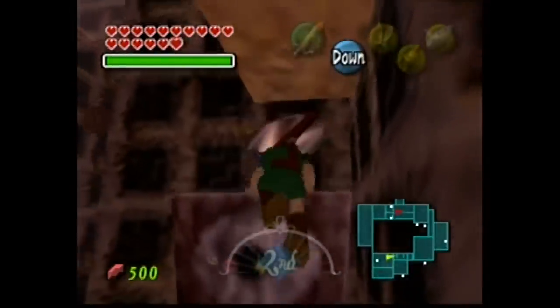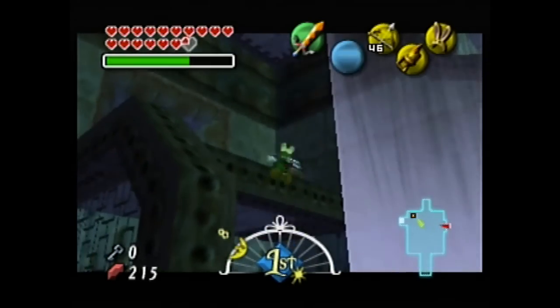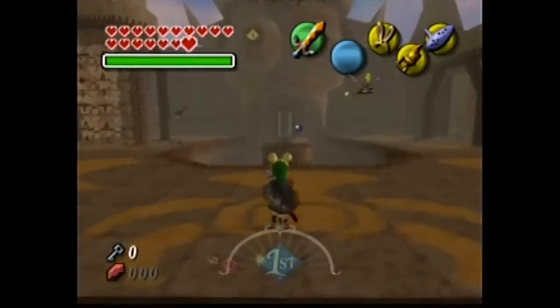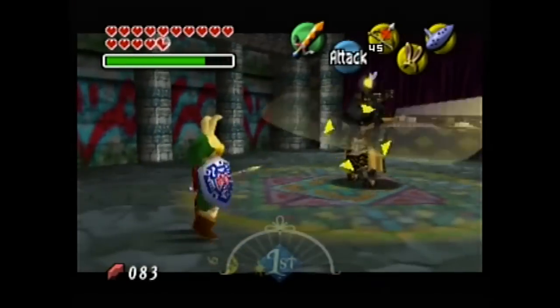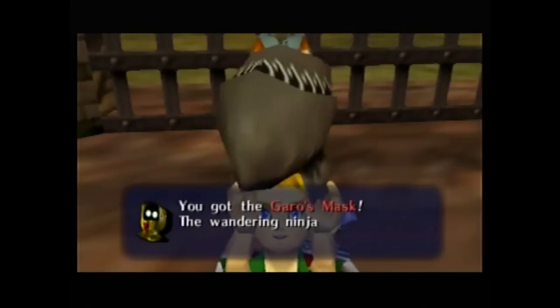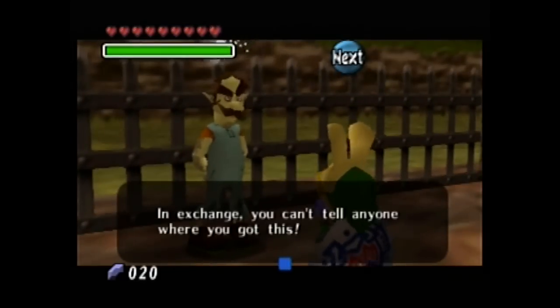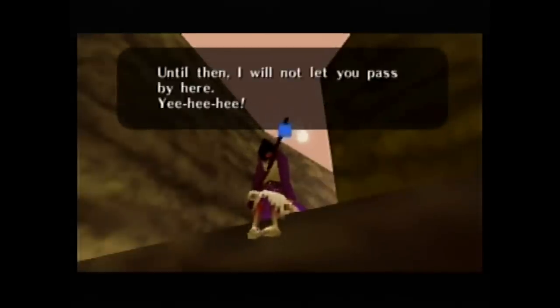This is it — my personal favorite dungeon in the game. It has a fan favorite reputation for a reason. But before we get to the dungeon itself, there's a lot to do, even more so than any of the dungeons up until this point. First, if you haven't already, make sure to get the Garo Mask from the Gorman Brothers at Milk Road. Otherwise, this creepy dude won't even let us head into Ikana Canyon proper.